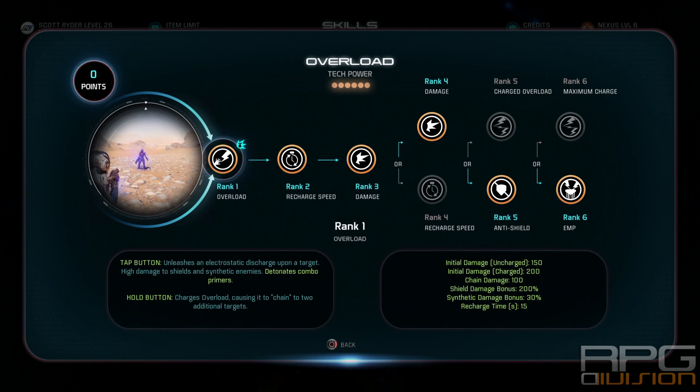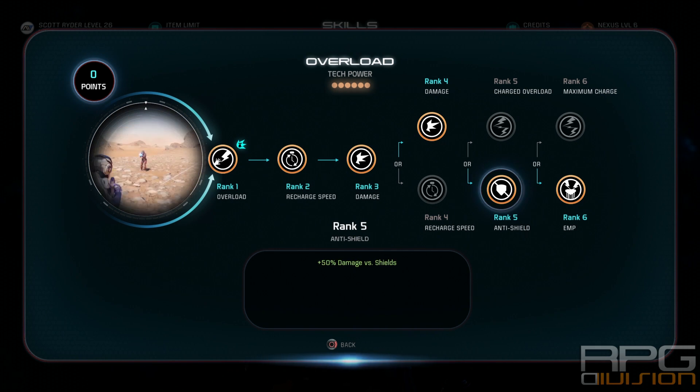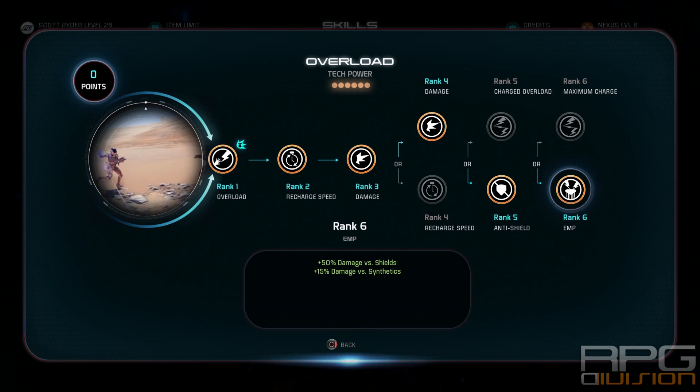The third skill I went with is Overload, which is important against shielded enemies. Here I went with all-out damage: plus 25% damage, plus 50% damage versus shields, and more damage versus shields and synthetic enemies.